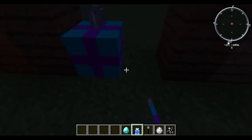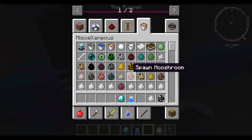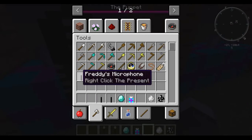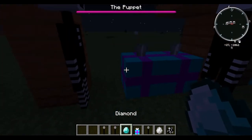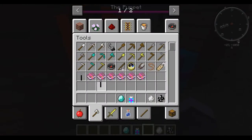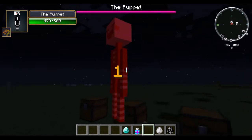Here's Chica's cupcake, which basically doesn't do anything. Here's Freddy's microphone. And the Puppet's present — this basically just spawns in the Puppet. Let's do it a bunch of times and lag my game and probably crash it. So it basically just spawns in a bunch of puppets, there's one fake one and one real one.